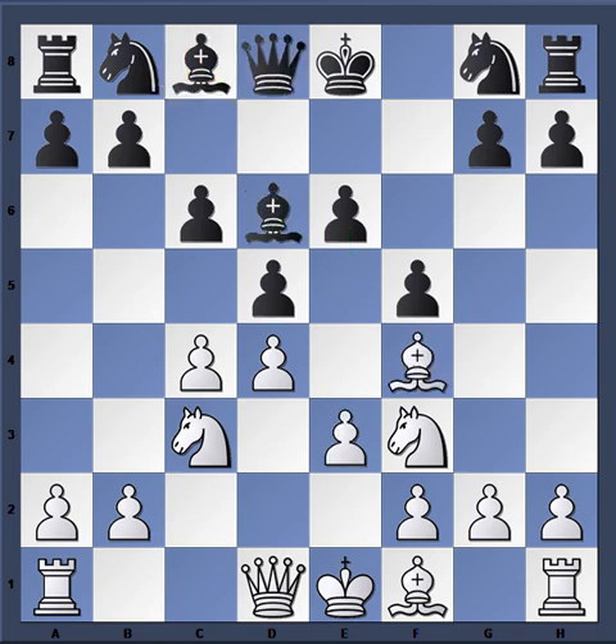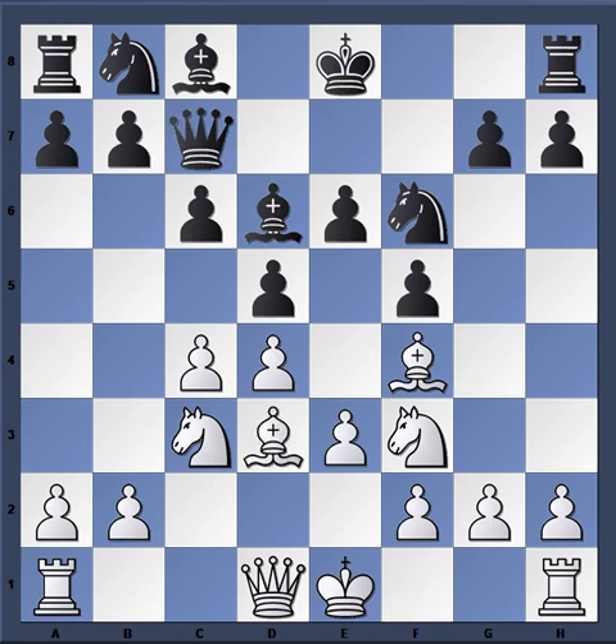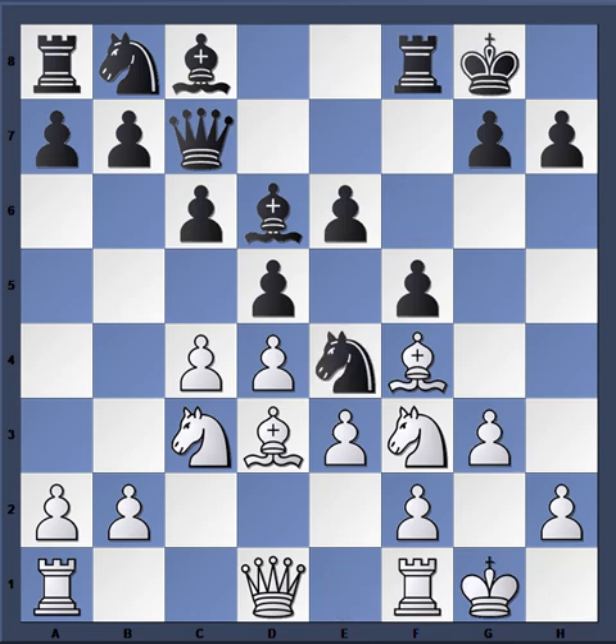Schlechter simply plays e3. After bishop takes f4, e5 is still under control and the backward e6 pawn is exposed. The battle continues: knight f6, bishop d3, queen c7 — again hoping by this threat to win a pawn, provoking white into trading on d6. Schlechter holds on to the idea and plays g3, then castles, castles, and knight e4.